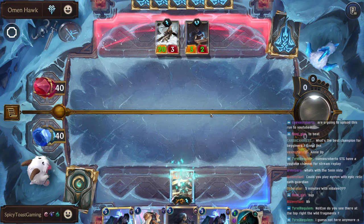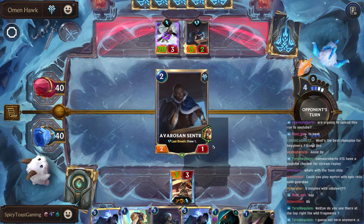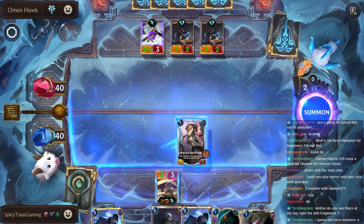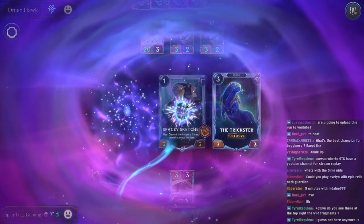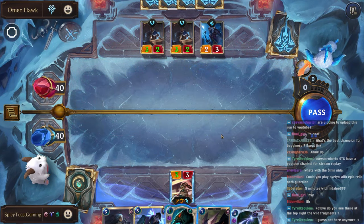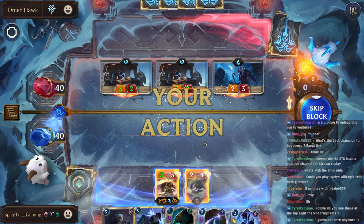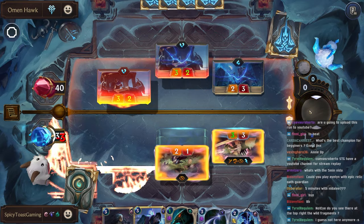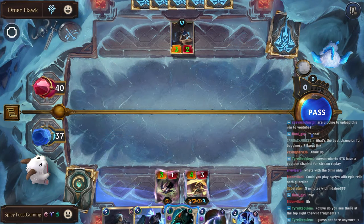So that one will get stunned. We can play the Spacey Sketcher to kill their big unit. Press and Strike — wonderful, more stuns. We can give Elusive and Barrier. Let's kill these two. We're taking a little bit of damage, but so far going pretty well.